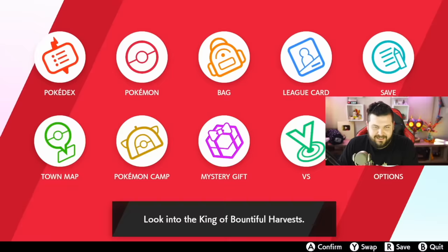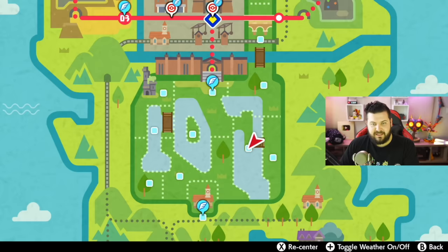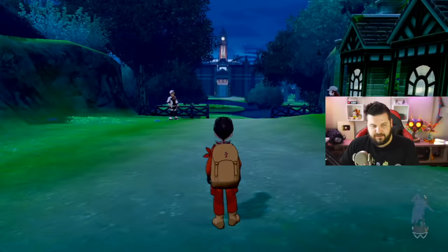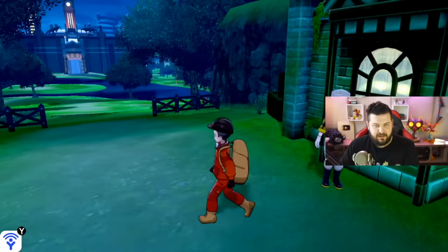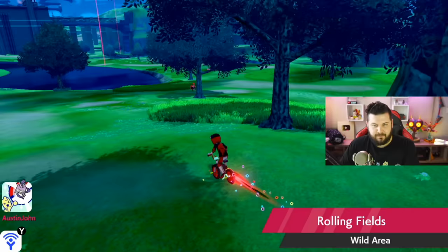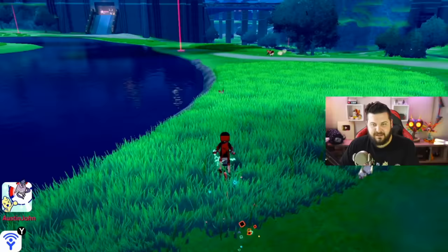For our next Pokemon we're going after Zapdos, which is in the base game Wild Area. I'm going to the meetup spot to heal up my Pokemon, and as soon as we showed up we heard the sound of Galarian Zapdos. If you look right over there you can see it just kind of chilling there. The problem with Galarian Zapdos is that it's like a chocobo and it's stupid fast.